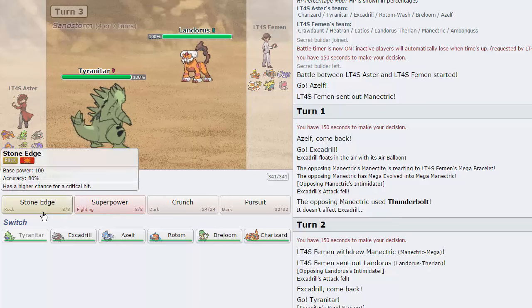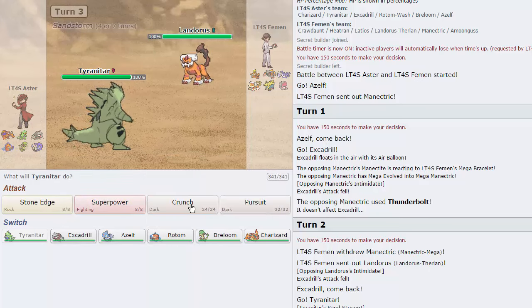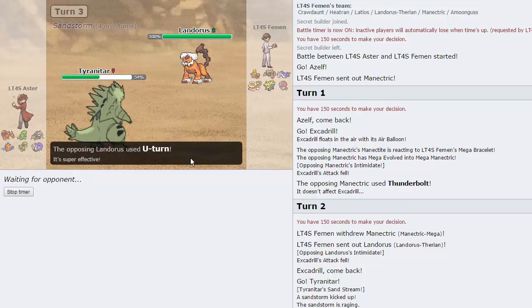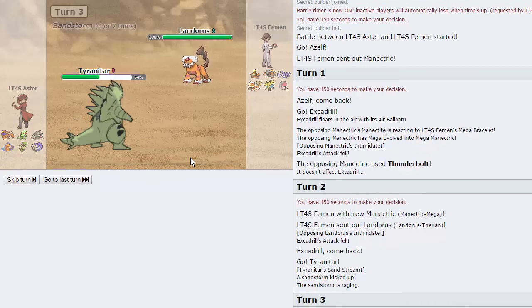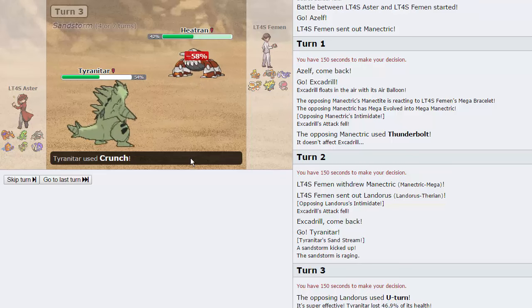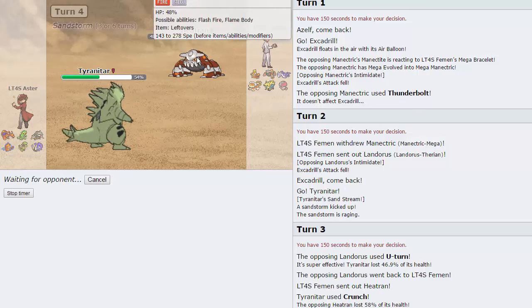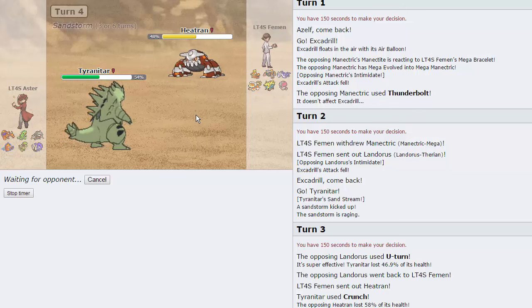Knowing that I have Excadrill on a balloon and Rotom, I don't see him going for Earthquake - I basically have four immunities at the moment. I'm gonna throw off a Crunch as he does U-turn, which is awesome. We'll get off some good damage hopefully on Amoongus or Latios. He might expect a Pursuit as well. He goes into Heatran to take this huge Crunch, and now I can fire off another one since I should be faster than defensive Tran.